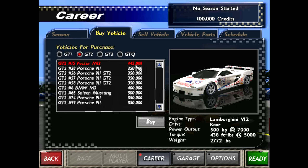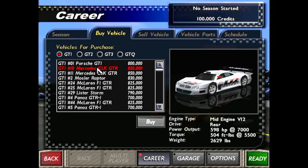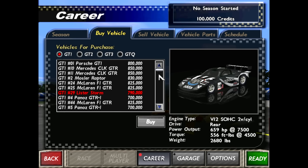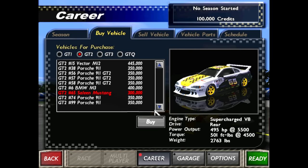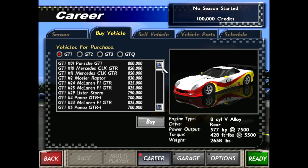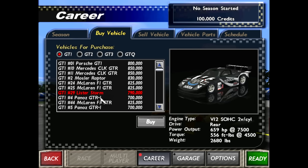The Vector M12 is very cool-looking at 445,000 credits, so it'll take a while to earn that. Then ultimately the GT1 class has a great selection of cars — the CLK, the Mazlar Raptor, and the McLaren F1. Reviews talk about just how great the car selection was and how fun the very fast cars were to race. I'll be honest — I never actually got to these cars when I played the game back in the day. I didn't know about the cheat codes and I think I got to the GT2 class at some stage before moving on.